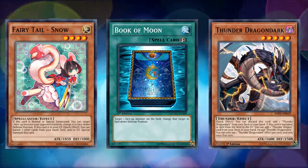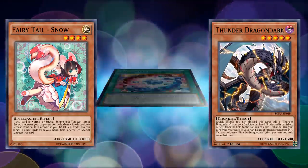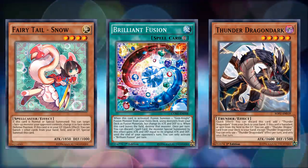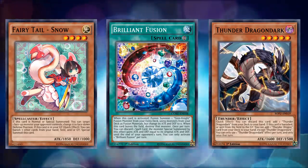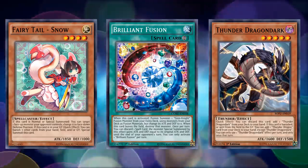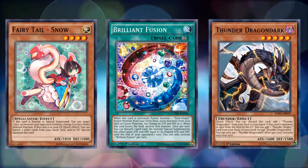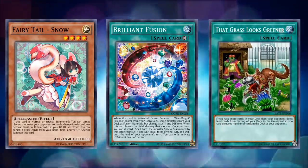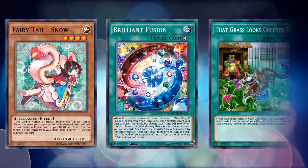Fairy Tail Snow was always a good card from its inception and basically always saw competitive play because it was the best target for Brilliant Fusion to send it to the graveyard. It wasn't until Thunder Dragons where its effect became kind of broken, so it was banned because it was too good with Thunder Dragons — but it was already always good anyway, especially since you could keep bringing this card out as long as you just had the materials in your graveyard to special summon it. When that combo line was still alive in the game you could bring this card out multiple times during your turn for extra deck plays.